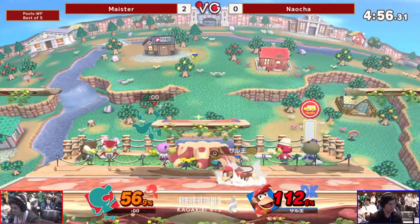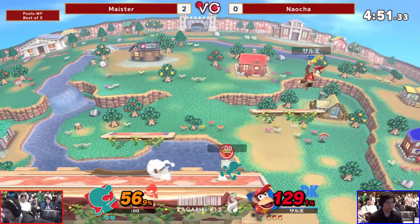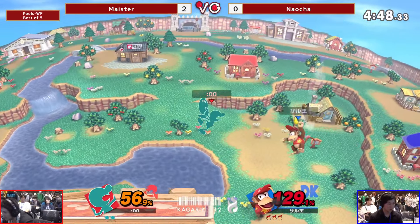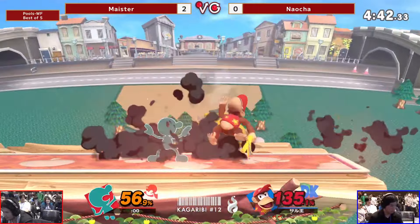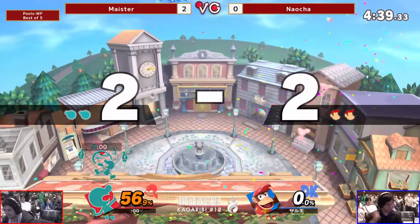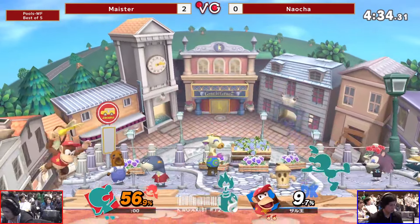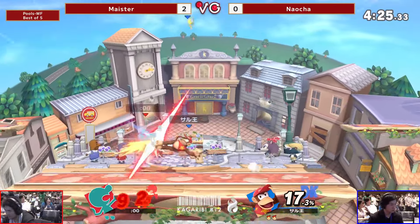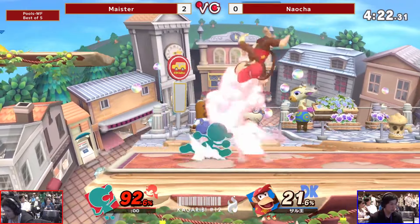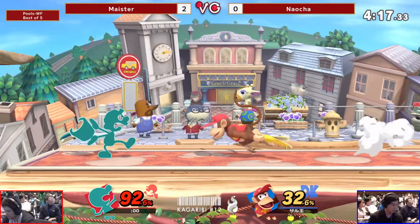One banana trip — not a kill off it though, only a dash attack. A little banana upwards. Stalling on the ledge — looking like Melee. Meister probably has no problem evening this up. It's been looking way better this game in neutral. Yeah — just got to find one more and you're taking the stock. But banana here could be death.